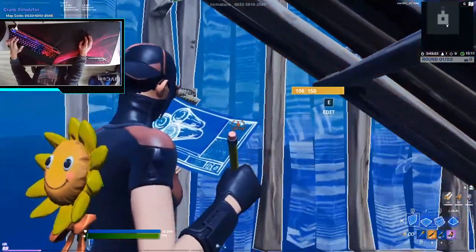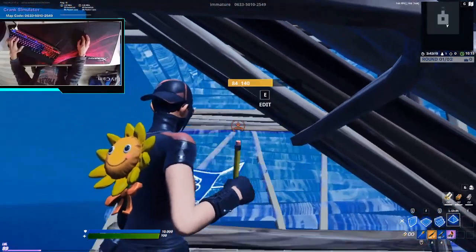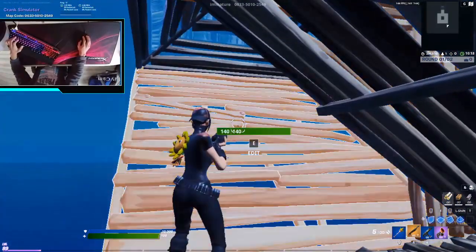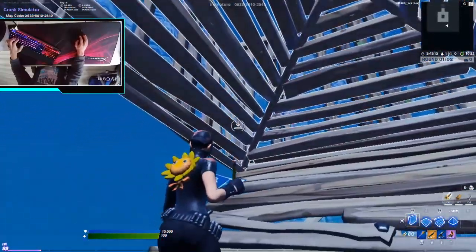Now place a wall in front of you, add it to it and place a stair and a cone. What you want to do is place two walls like this for protection and perform an elevated side jump.